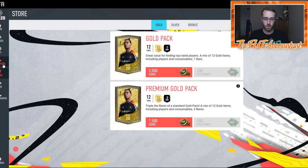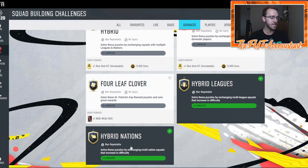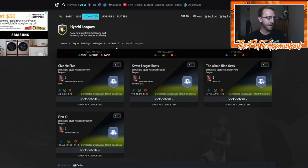Everything else, you probably want to sell, because from those coins you make from the pre-order packs, we're going to be going and completing SBCs. You're actually going to complete SBCs and open packs at the very beginning of FIFA Ultimate Team — and yes, I am telling you to do that. These two SBC sections, Hybrid Leagues and Hybrid Nations, should be the first thing you do when you get onto the web app. I know it seems crazy — maybe you have 20,000 to 30,000 coins at most — but at this stage of the game, so many players are very expensive, and cards that are 79 to 80 rated might be going for 3,000 to 5,000 coins. You take those coins and you do these SBCs because you get really good packs back from them.